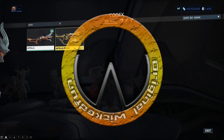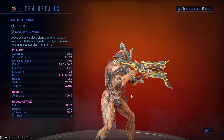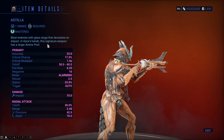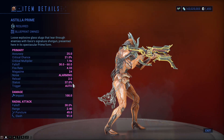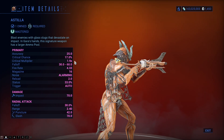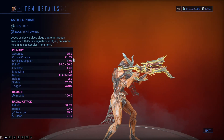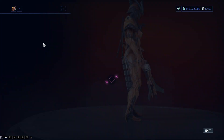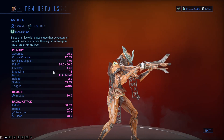Just look at the imagery here — the prime version has 100 impact, which is a vast improvement over the standard Astilla at 70. It has more status, going from 33 to 37, and crit chance goes up from 17 to 21 percent, making it slightly better. The Astilla Prime is mastery rank 14, while the normal Astilla is rank 10.